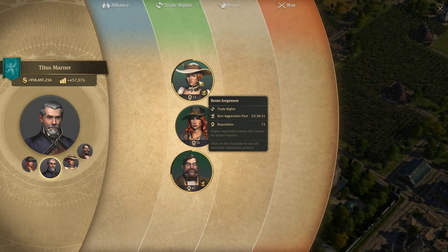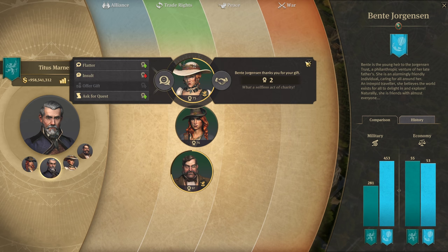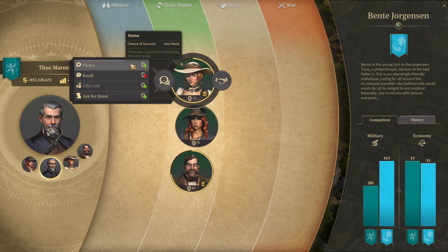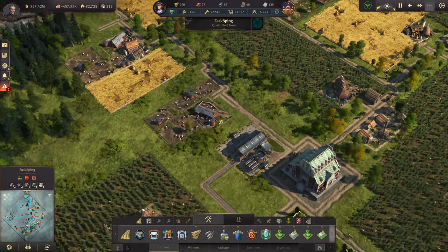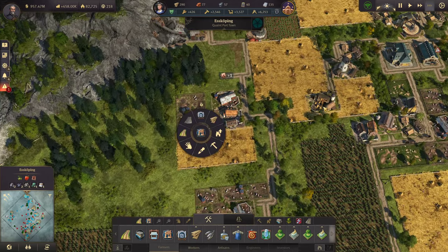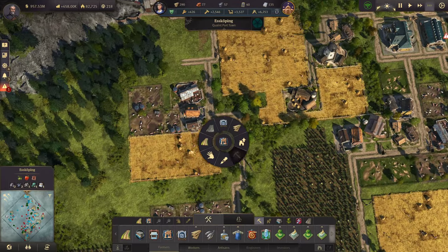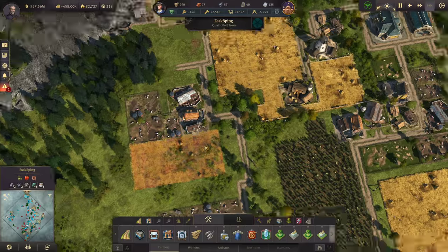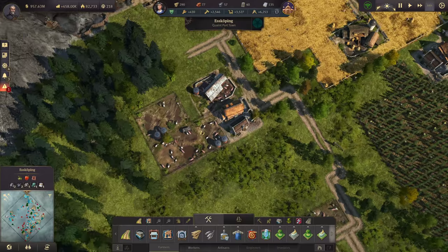I just thought of something — how much Benta does not like me. I need to get her up to like 90 to 100 so I can go buy another island from her, but I don't want to make her too mad at the moment.